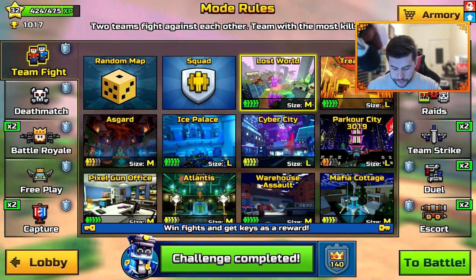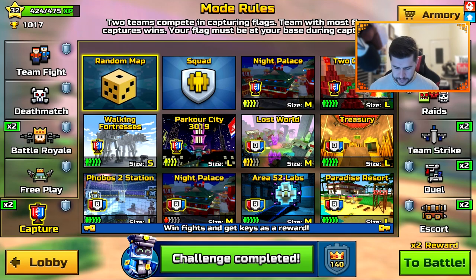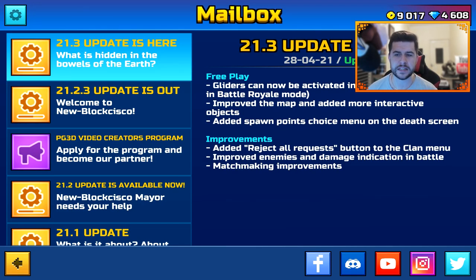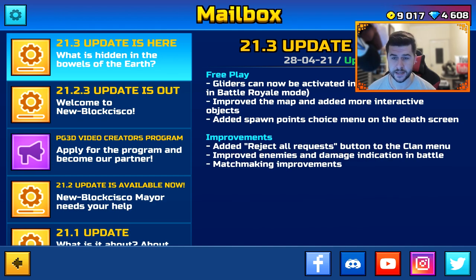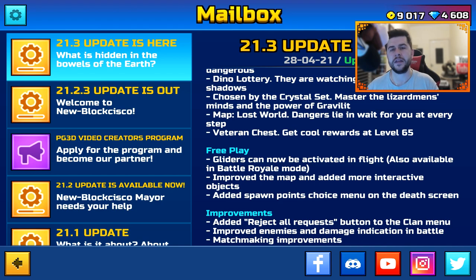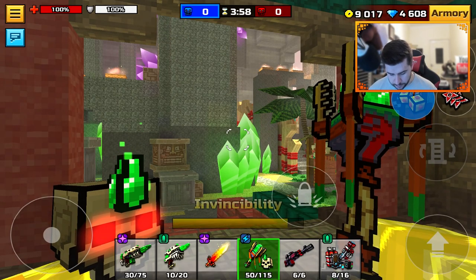There is a brand new map called Lost World — it's available in Teamfight, but I don't see it in Deathmatch, Capture, minigames, raids, Team Strike, or duels. I'm disappointed — I like when they make a map and bounce it around different game modes. Let's check it out — also we can test out these weapons.